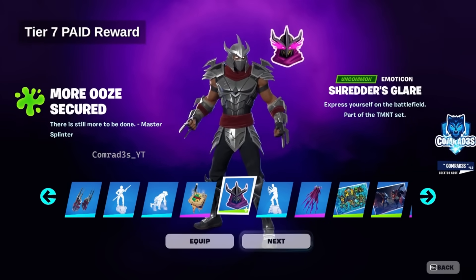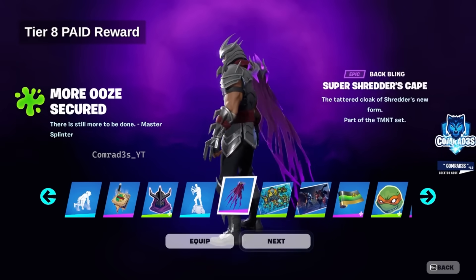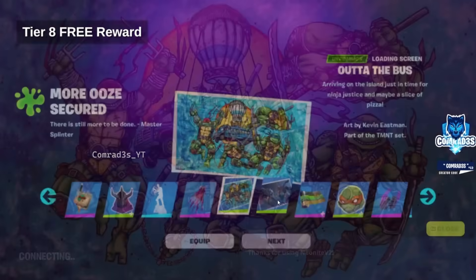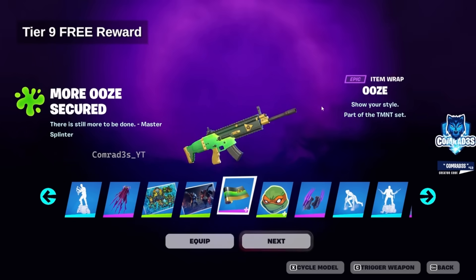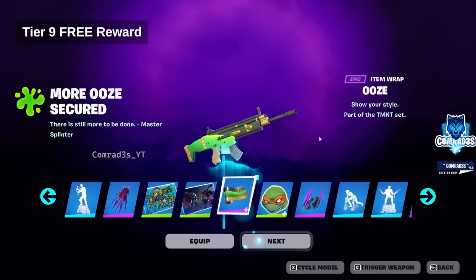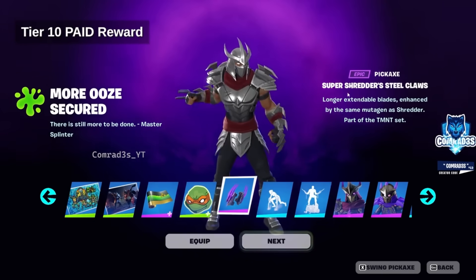There's an emoticon that is actually a paid reward. At tier seven, we have another free reward — a pizza slice. Then we have the Super Shredder's Cape as a paid reward, followed by a really cool loading screen. We also get the Splinter loading screen with Shredder and the Ninja Turtles in the back. There's a free ooze wrap showcased on all weapons. An animated emoticon is also a free reward. Another pickaxe is part of the paid rewards.